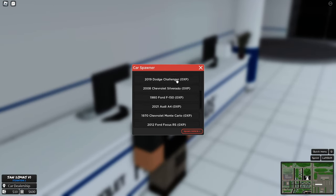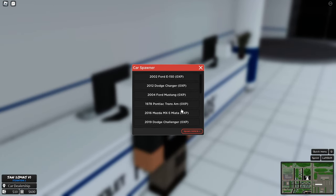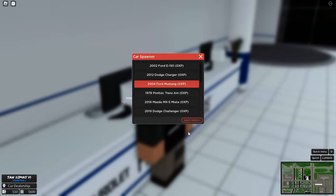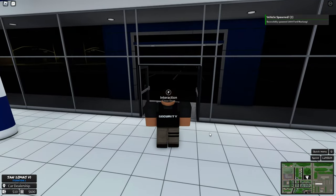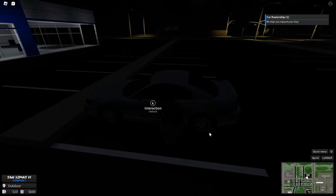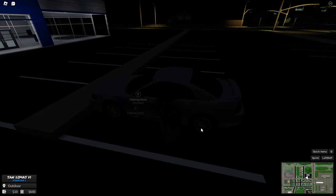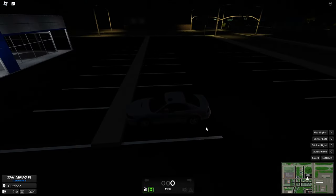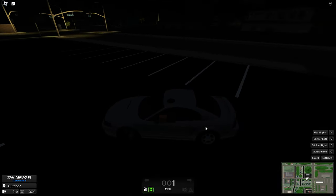Over here you basically hold F and you can spawn different vehicles — we can spawn each and every one right now. We're gonna go with the Ford Mustang because why not. This is a more child-friendly game, if that's the correct term to use, because it's actually very easy to understand and it's not as realistic as Paris. It doesn't require as much thinking.